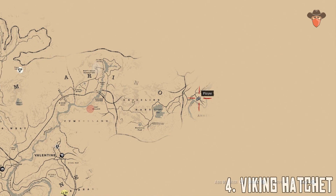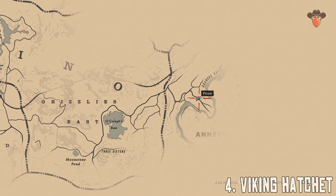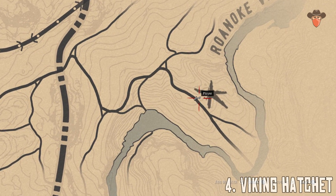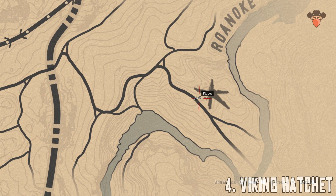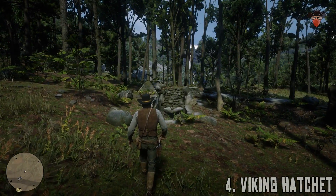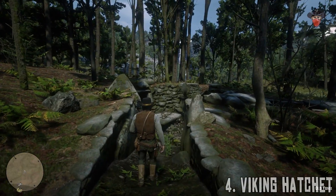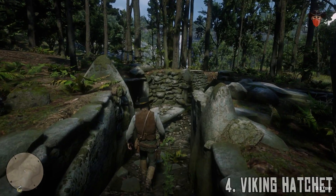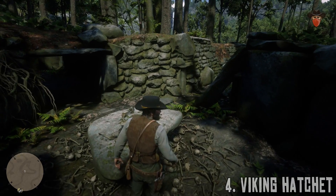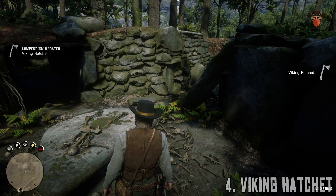The Viking Hatchet is still in the Grizzlies in the East, near a star-shaped landmark on the map. This melee weapon is found on a rock, embedded in a skull surrounded by other bodies — an ancient Viking battleground, maybe. It's a rare hatchet engraved all over with Nordic patterns and bound with leather.